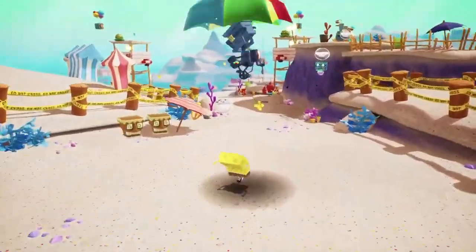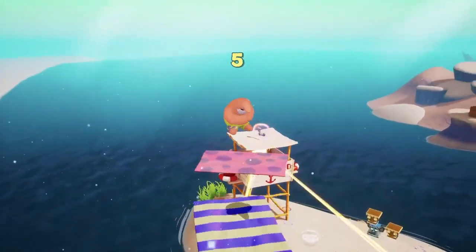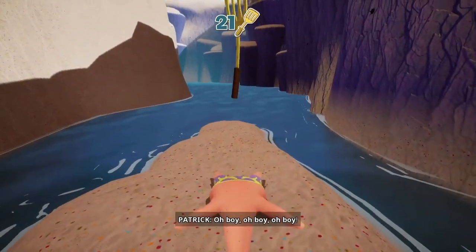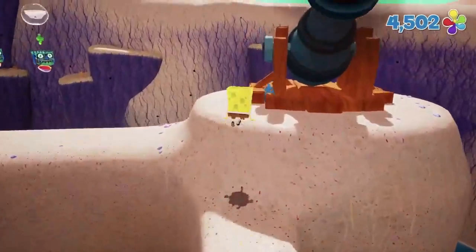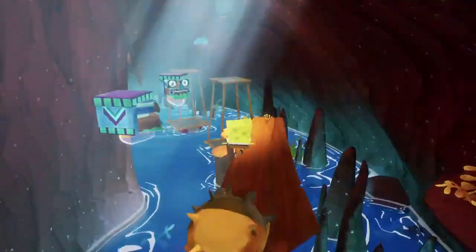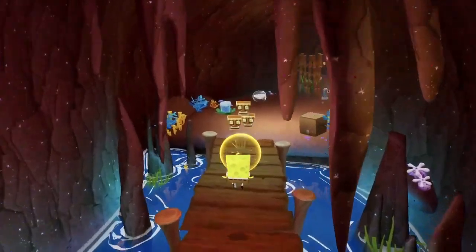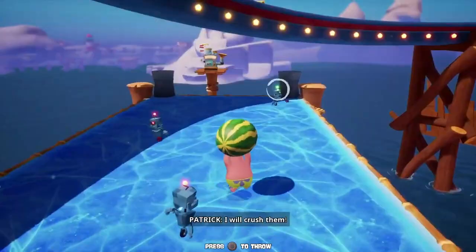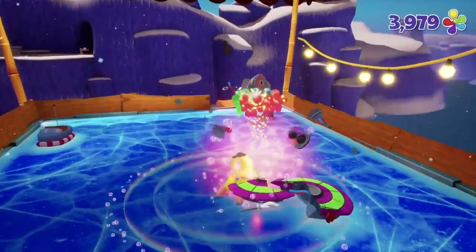Our next stop is Goo Lagoon, which involves some simple light-switching puzzles, a Patrick platforming section for a sock, and a second Patrick platforming puzzle to become legal in terms of our spatula count. We rescue the five campers for spatula number 22, climb around the castle for another spatula, dodge some puffer fish things, and the rest of the caves go pretty smoothly — ending up with spatula 24. We then vandalize a ticket booth and the entire pier.